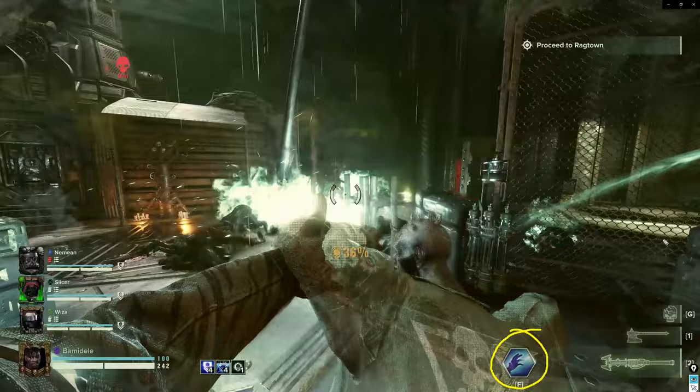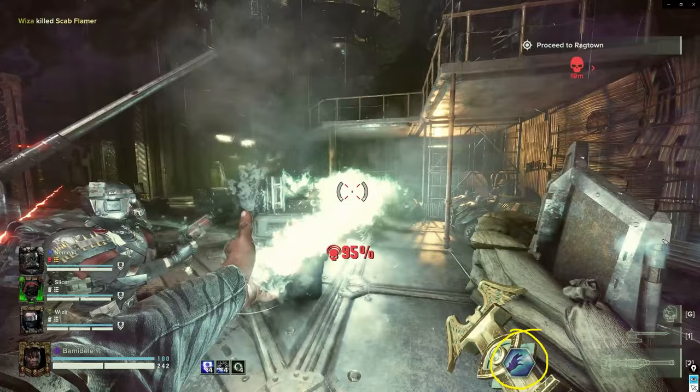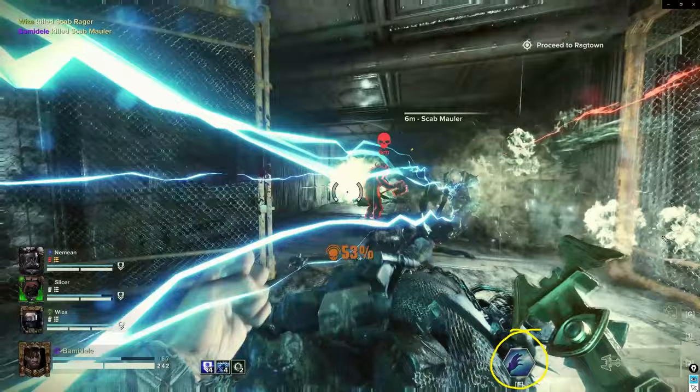Throwing fire into Scab flamers and Tox flamers' faces will stop them from shooting almost within an instant. If you need your team to get some space and there are flamers at you, you can just throw fire into their face and they'll stop attacking you, which is just incredibly valuable. So don't feel like you need to run at them and kill them with melee, even though you will kill them fairly quickly with melee attacks.